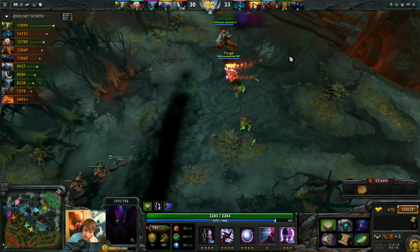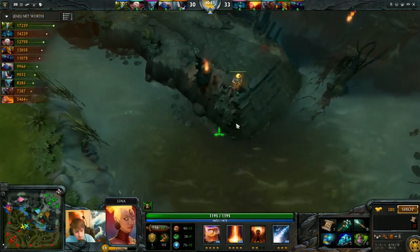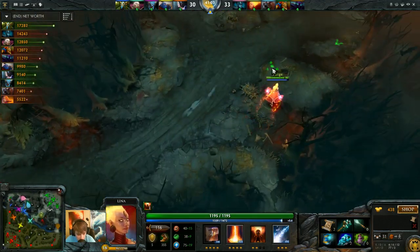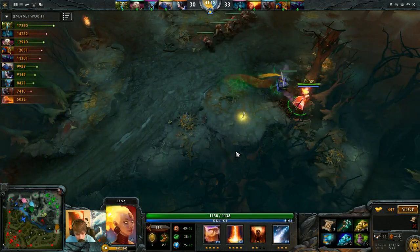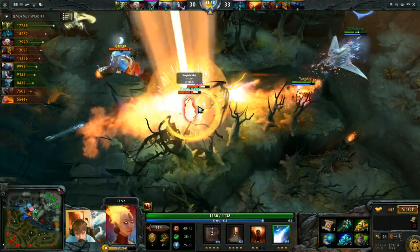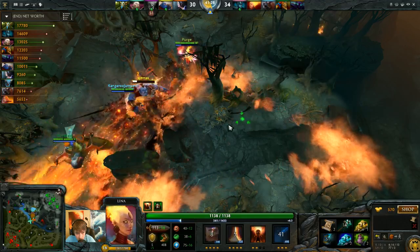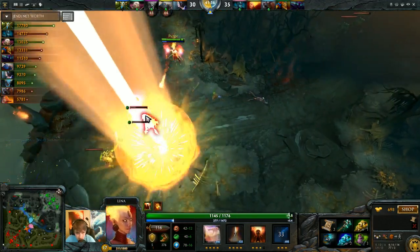Once they all group up, a Radiance build puts you in a really bad spot. We have a Potom ulti coming here. I brought the Observer Ward back. Luckily my stun landed on two - I threw it on the Invoker and it ended up landing on both the Invoker and the Spirit Breaker. So I was able to pop my ulti on the Spirit Breaker to finish him off or at least get him extremely low. I went to Urn the Spectre there but got hit by a Tauron. My mana's so low.